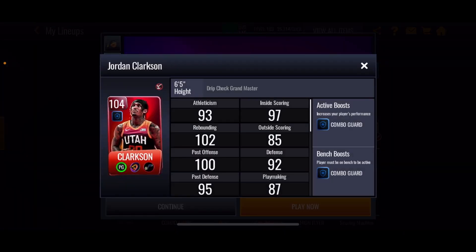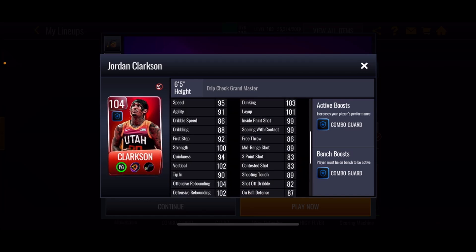Now we move on to Jordan Clarkson, who is a 104 overall and he's a point guard. He's got a plus six combo guard boost to team, so if you guys need a better boost for team as a point guard, you can definitely get Jordan Clarkson. He's got a three point shot of 83, which is absolutely very, very low. Mid-range shot 89, but I'm confident that with all the boosts we have, he's gonna get all the way very high and he might make some shots for sure.